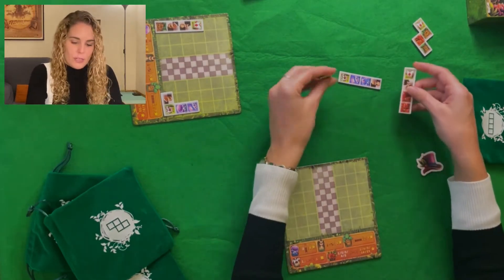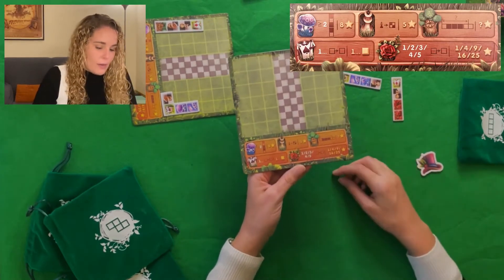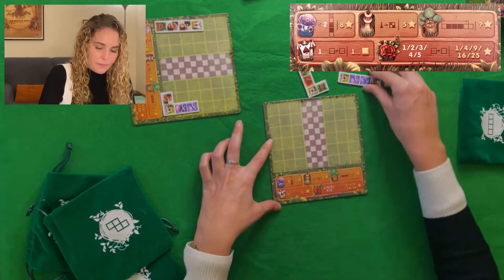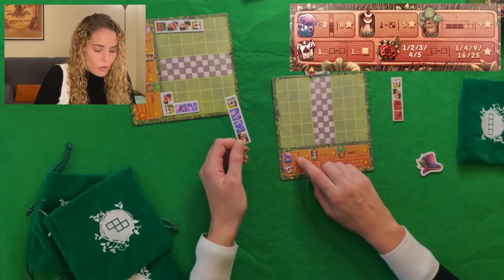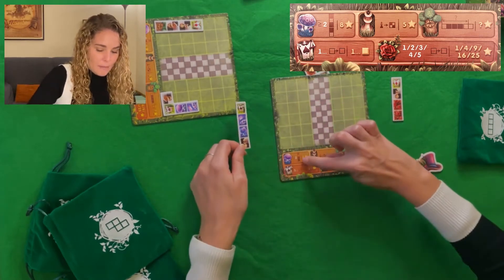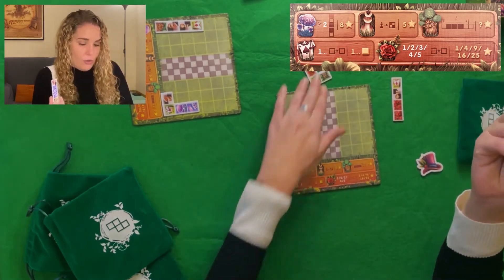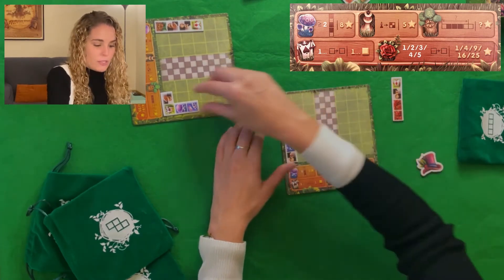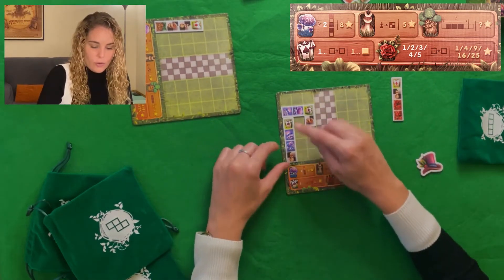Entonces, ¿cómo ponemos las losetas? La cuestión es conseguir puntos. Aquí tenemos una pequeña chuleta sobre la puntuación. Para empezar, las setas: si las veis aquí, tenéis dos setas. Siempre hay que colocar, como veis en el dibujo, dos o más setas. Siempre tienen que estar en vertical, como podéis ver en la loseta. Al tener ya dos en la misma loseta, lo suyo sería ponerla en vertical para tener una encima de otra. Mínimo dos. Si tenemos tres, los puntos serían los mismos, que en este caso son ocho.